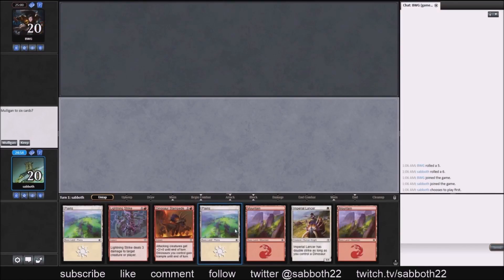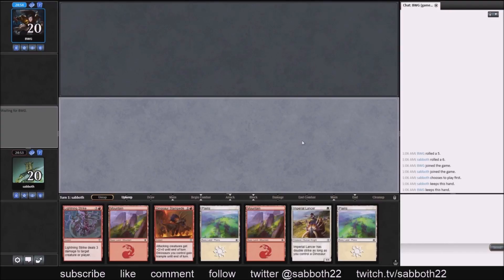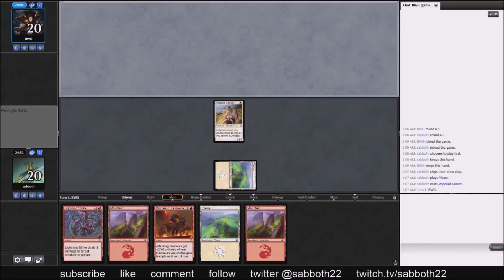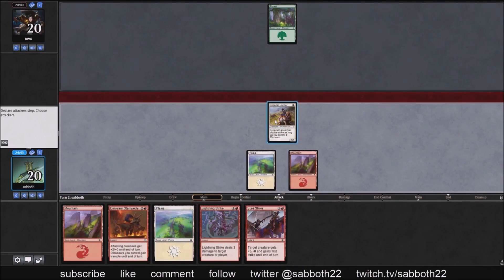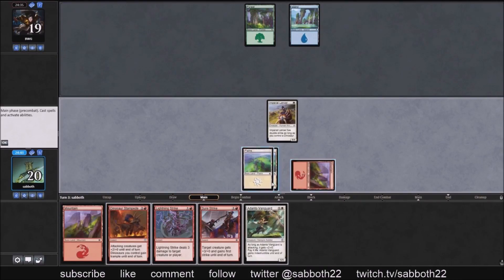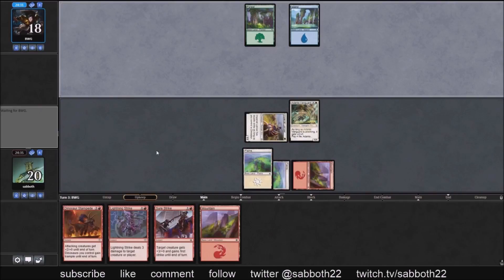Round two versus a BWG deck. This is a nice opening hand — we don't have our turn-two-four damage set up yet but we could draw into it. In the meantime, we have Lightning Strike to deal with any pesky blockers. I don't know what I'm worried about them casting, but we'll just attack for one first. If we had a dinosaur to play we'd go ahead and play that. Start bluffing what we might have with one Plains up — Dual Shot is one thing to bluff, but the more common pump you see is in white.